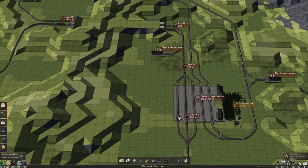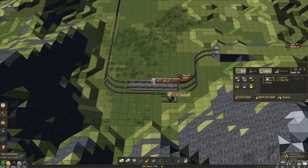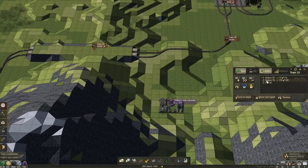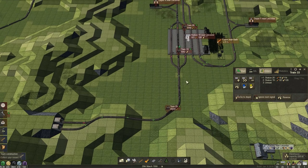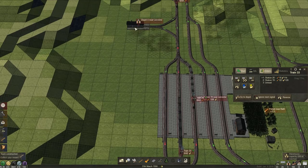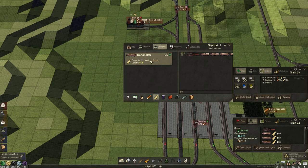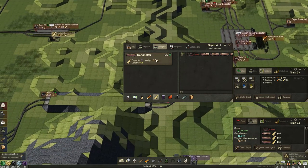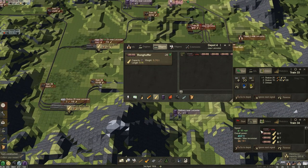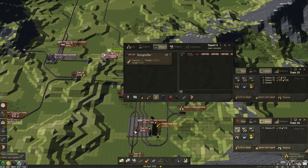What are you doing? Your orders are to go here. You are just waiting for the train to clear. Let's quickly add one of those just for the moment. Your orders are to go here, then go here, and again — unload, start.